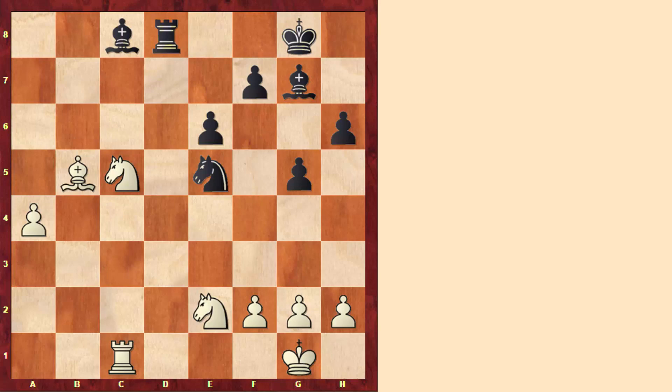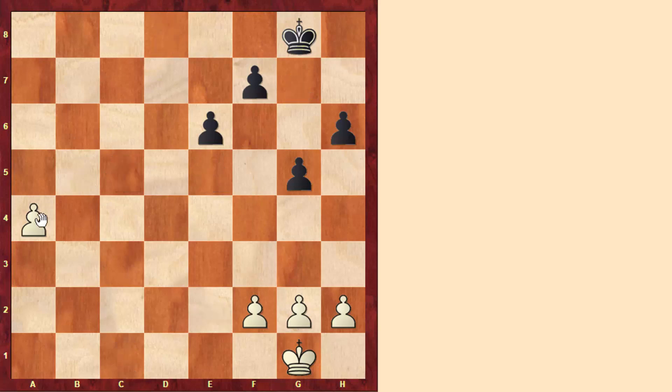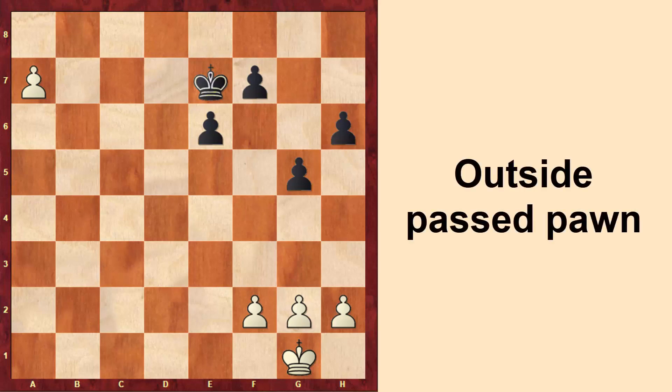In the position that we have in front, we still have many pieces, but let's imagine that we remove all pieces and only keep the kings and the pawns. We would get this position, and we can see that the a4 pawn is very strong after a5 — the pawn cannot simply be stopped. For example, after king to f8, a6, king to e7, a7, this pawn will promote. So the pawn on the a-file is far away from all the other pawns. This is what we also call an outside passed pawn, and in this pure ending it is very strong because it is just away from all the other pieces.